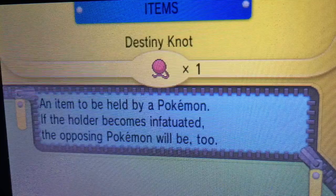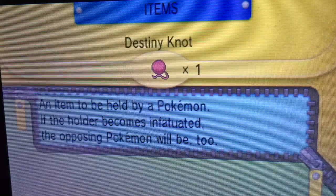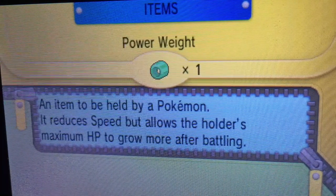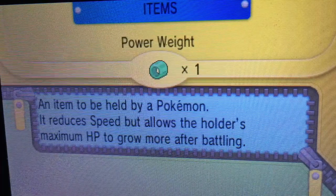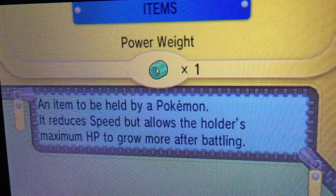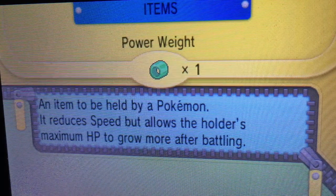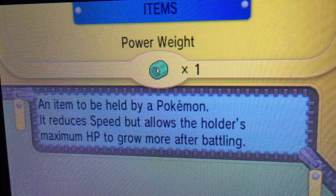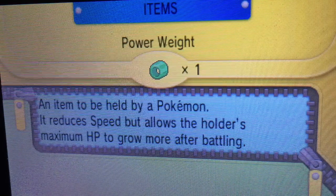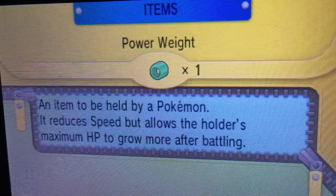After giving it HP Up, give it the Power Weight. You can get the Power Weight at the Battle Resort inside the Battle Maison — you need either 48 or 42 Battle Points. Go to the lady that works there and she'll sell it to you.